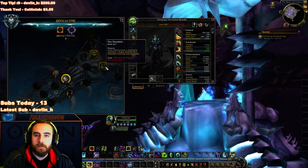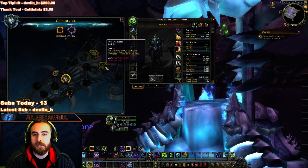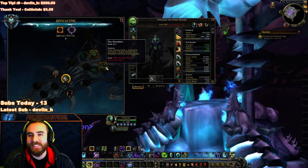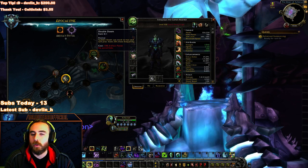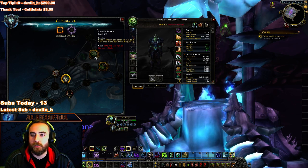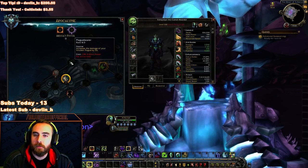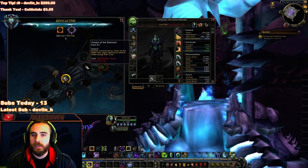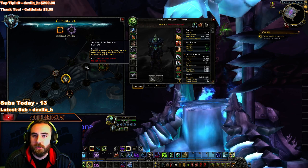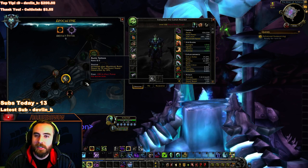The Shambler: your attacks have a chance to summon a super zombie that shambles forward and explodes — that sounds awesome. Double Doom: Sudden Doom can stack up to two and will proc 25% more frequently — looks like a typo there. Plague Bear: increases the damage of your Virulent Plague by 100%, so just more dot damage. Armies of the Damned: ghouls summoned by Army of the Dead now apply additional effects when using their claw — probably like dots or bleeds. If they all stacked up, bleeds would be nuts.